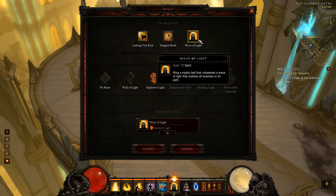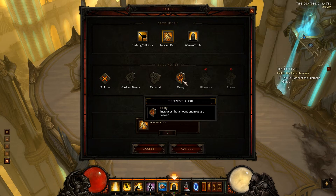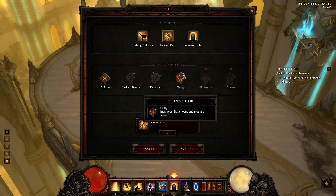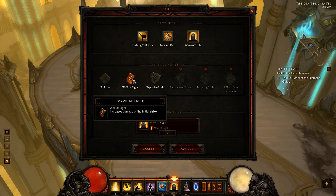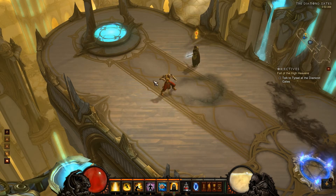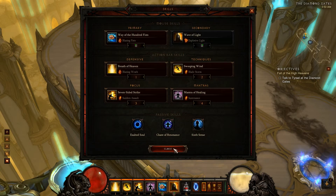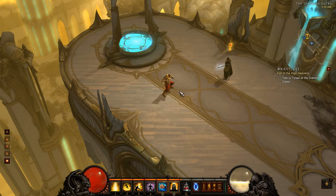My right click — I use Wave of Light. I did use the Lashing Tail Kick; I really haven't used it since I've gotten any of the new runes yet. Tempest Rush — I think it's useless, I mean, it looks extremely funny mainly because you're running around spinning a staff and you slow enemies, you can go through anything — it's pretty funny. I use Wave of Light, it's the bell. I have it runed where it does explosive light — it does a burst all around me and it helps great with AoE, so it's not only in front of me but all over the place. I absolutely love that ability.